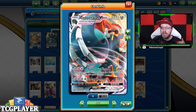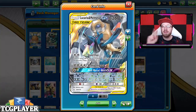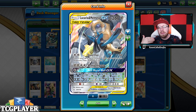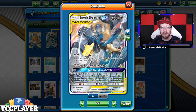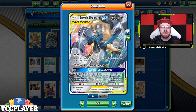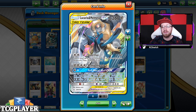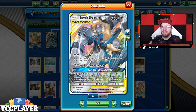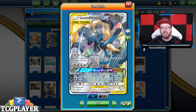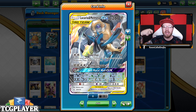You need something that will help you stall the game but also make Copperajah a little bit more bulky — that's why we actually play two Melmetal GX. The Full Metal Wall GX is the attack you want to use, maybe not as soon as possible, but definitely during the time where, say, you're facing ADP and they have those two energies. When they're about to use their GX — BAM — you discard their energy.